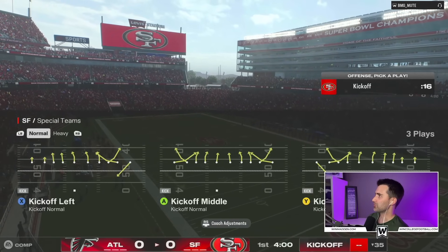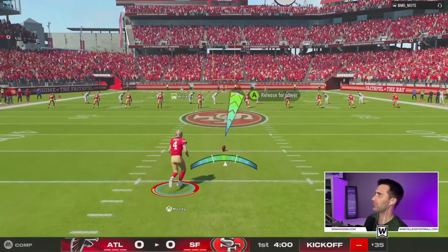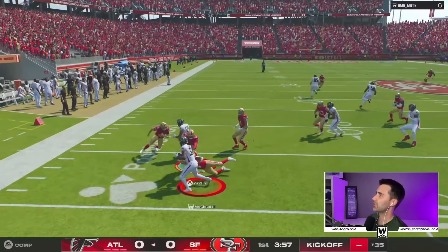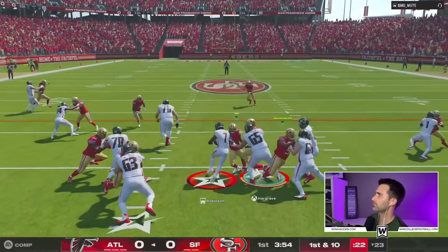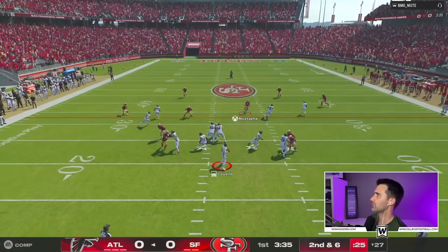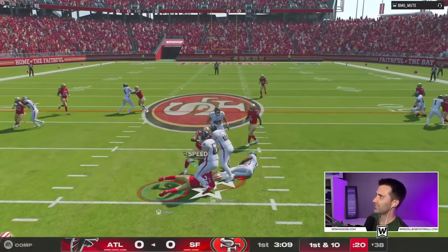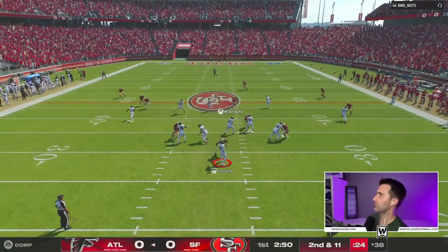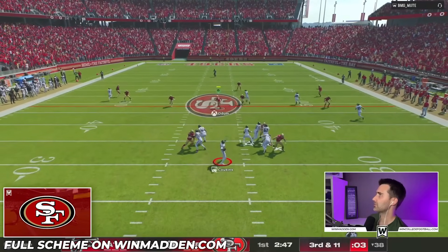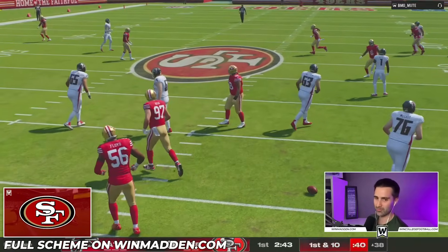We're starting on defense in the gameplay section. The opponent uses auto motion but goes nowhere with the run game. I'm keeping soft squats and playing the middle. They run a draw play, but we come screaming in with the A gap out of Overload Three Seam. We've got lots of help on the left side. Fourth down — we come hollering at the quarterback and force a stop.